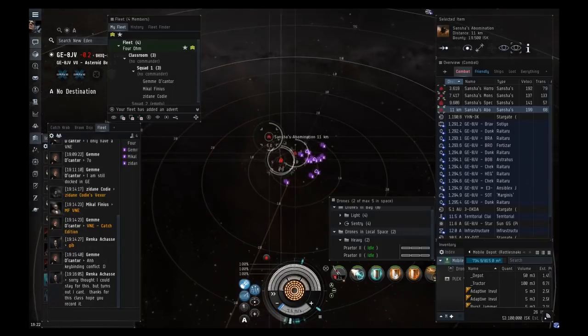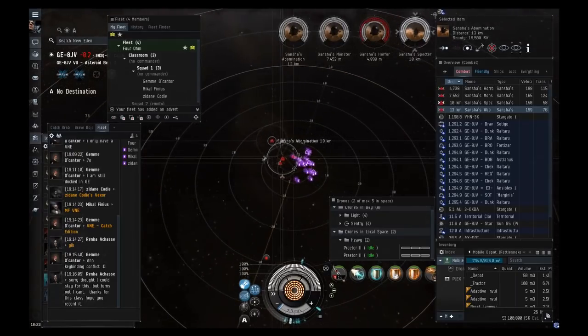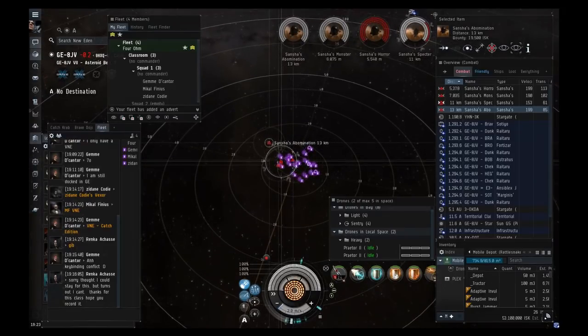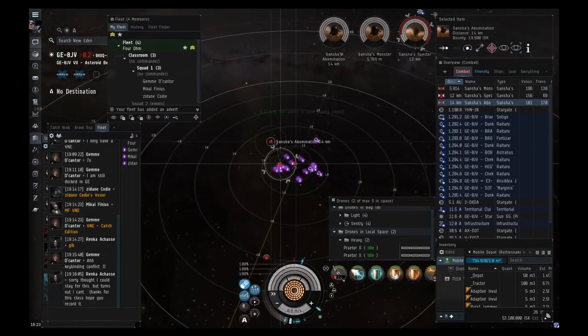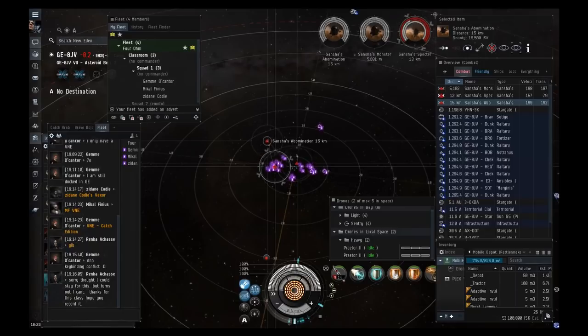Generally when killing rats you want to go smallest to largest. Frigates sometimes have e-war — in Sansha space it's mostly tracking disruption — but they can also have points and webs. In a Vexor, if you ever get webbed you're in trouble, because the Vexor tanks by going really fast. If you slow down, enemies will be able to track you and you'll die pretty quickly.